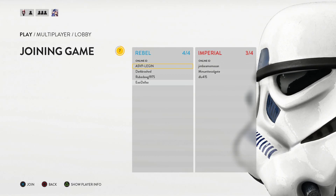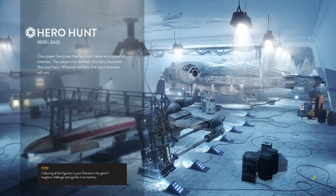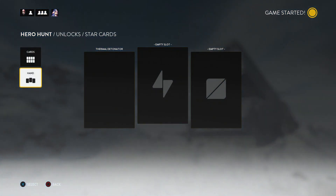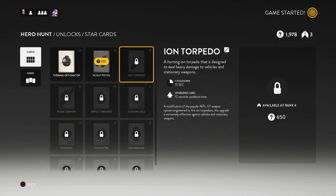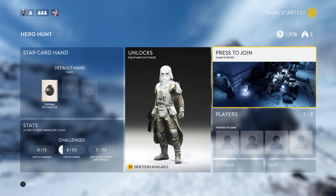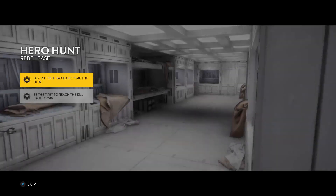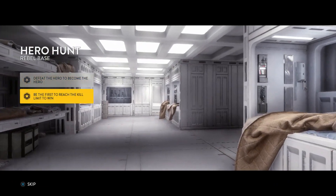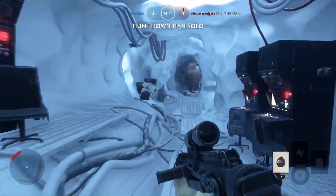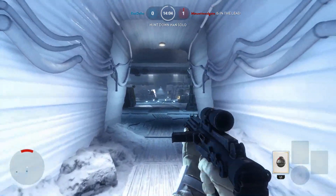It's a four on four — it's online by the way, so you might hear other people. I didn't unlock anything yet; I'm level three, only thing I unlocked was a grenade. Let's jump into it — it already started. Hero Hunt: Rebel Base — defeat the hero to become the hero. Be the first to reach the kill limit to win. All right, let's go.